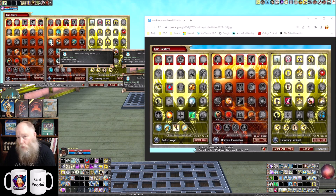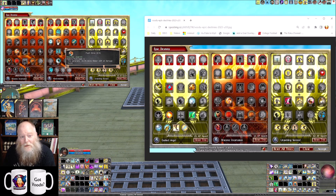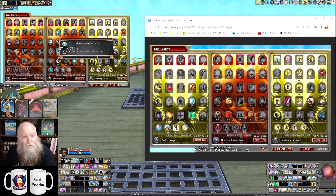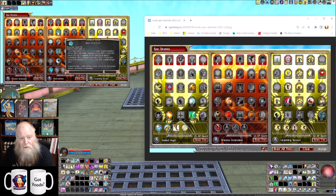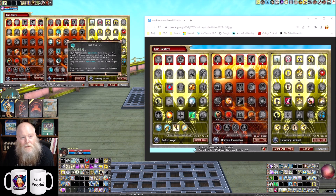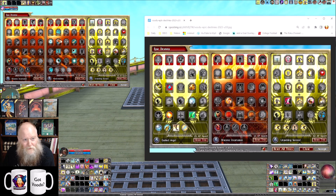Over here you can get some conjuration or evocation DCs, either of which would help the build a little on the offensive side. You can also get 450 percent more threat generation, which is great for the tank. You can get some imbue dice to help your offenses, additional sonic spell power, and universal spell power. There's also an option to add a stunning effect to your epic strike — that's the Sonic Boom energy burst — but the DC on my build at end game would be so poor that it's probably not worth taking.